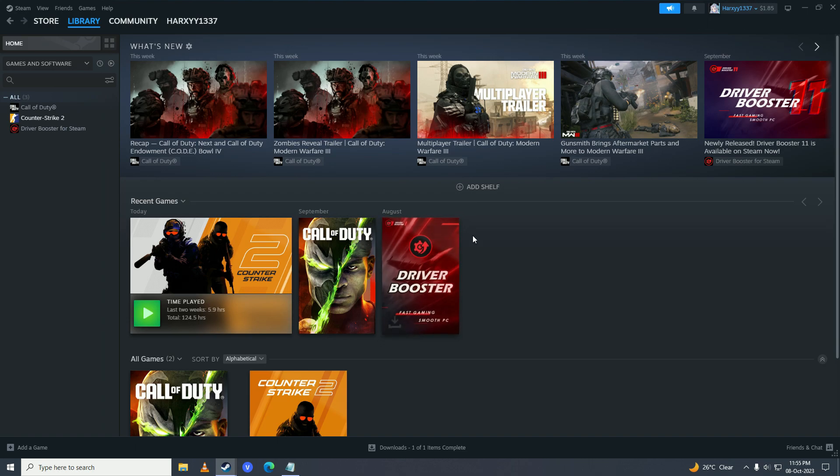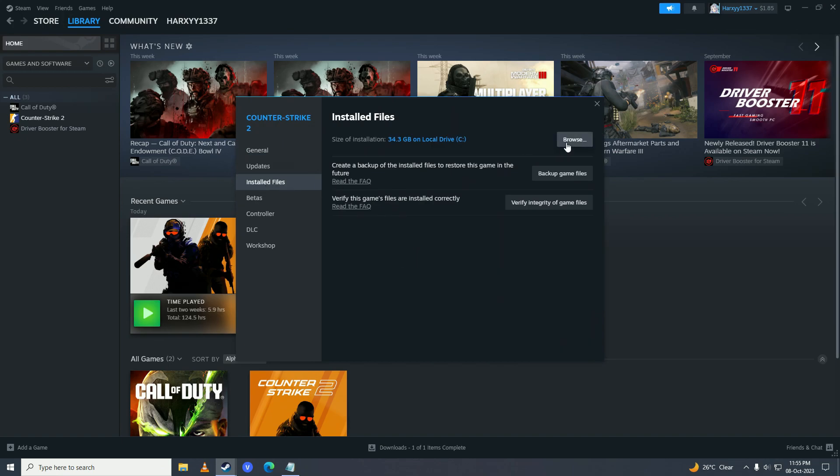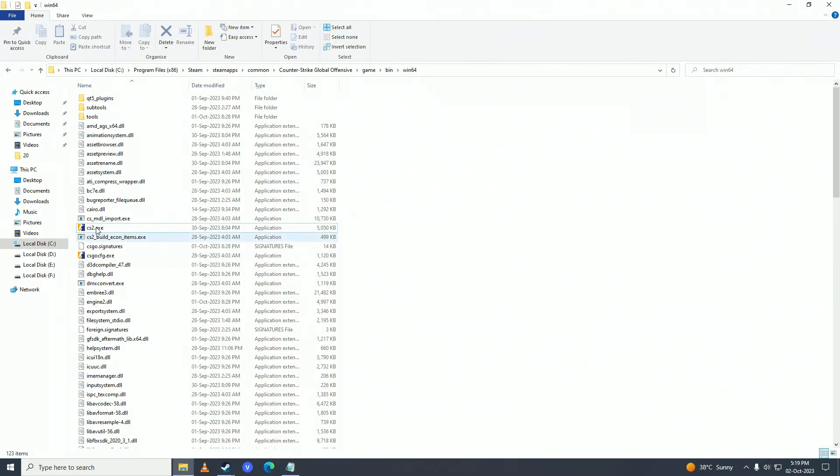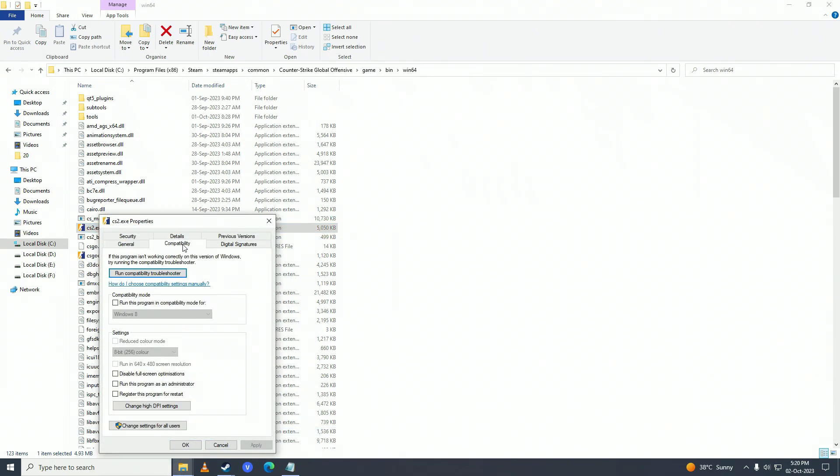If it didn't, then what you can do is try running the game in compatibility mode. Right click on your game, go into properties, go to installed files, click browse, right click on your game executable, go into properties, and go into the compatibility tab. Check the run this program in compatibility mode option and set it to Windows 7. Then click disable full screen optimizations, also click run this program as an administrator, and click OK. Check if that fixes your issue.